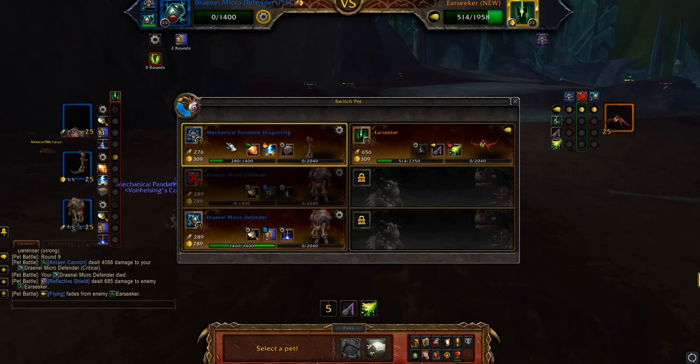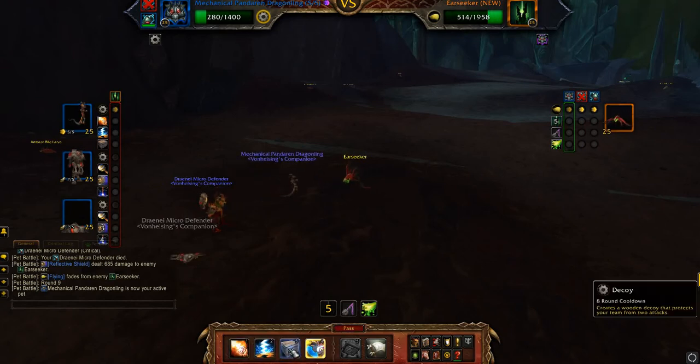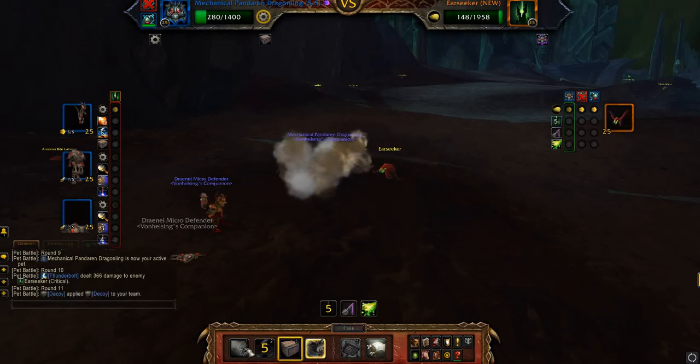So he's got 514 health. This guy's got his Decoy up and he's going to be recovering. Let's hit him with this — let's see if we can take him down right here. Decoy up while he recovers.